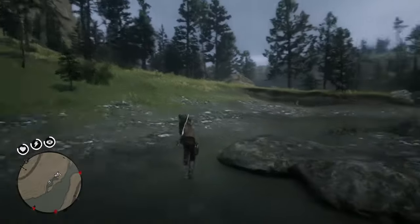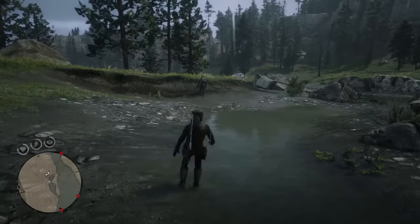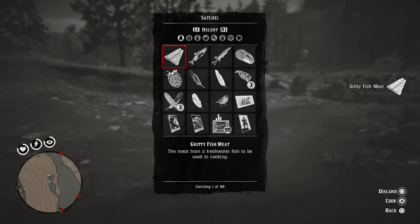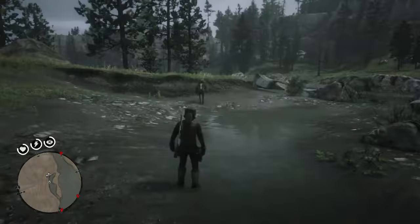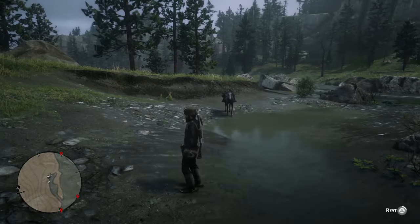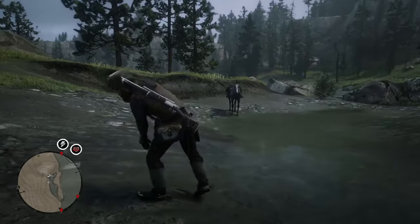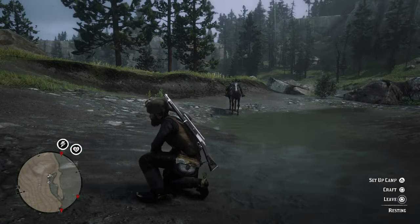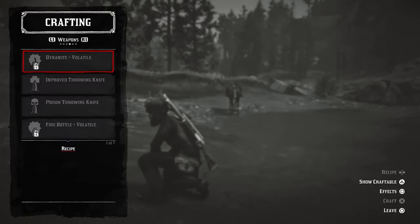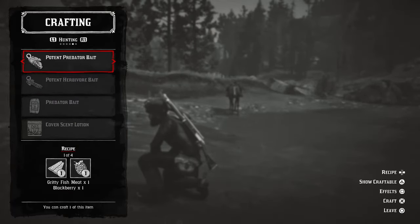I'm glad I've got that out of the way and got the gritty fish. The next thing you want to do is go to your satchel and break down the fish. You can see we've caught a few fish here, so let's break it down. Once you've broken it down, you want to rest — hold the triangle button to rest and go down on one knee. Once you've done that, go to craft, go over to hunting, and you'll see potent predator bait will be there as an option to craft. So we're going to craft that now.